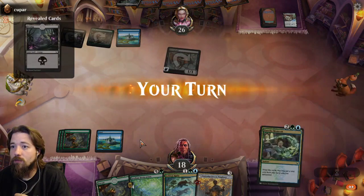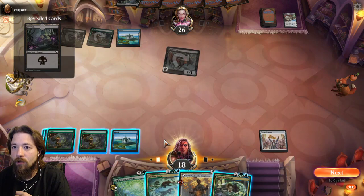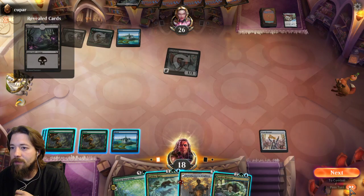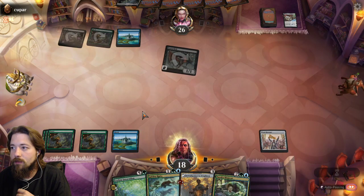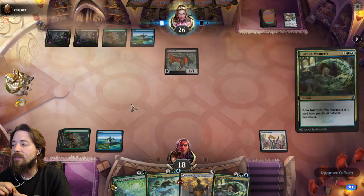He's a three-color deck. If I draw a land I don't do anything with it, so I'm actually going to hold up and just hold the Eureka Moment. Good luck, have a good one.